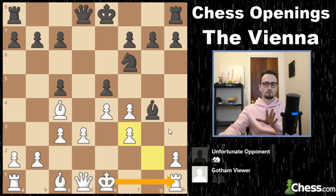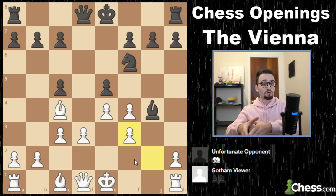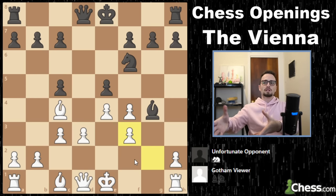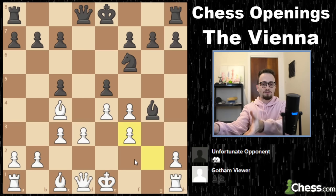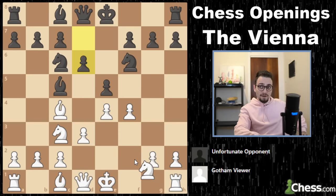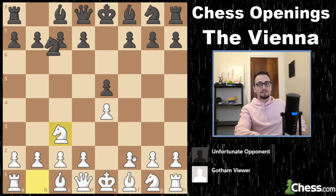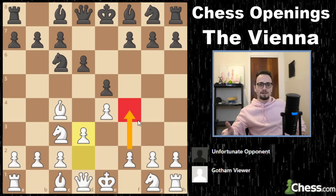There are other move orders in e4, e5 — you might face something like an early d6. Against that, just go d3 and f4. Just do your thing: d3 and f4, knight f3 after that, delay knight f3, castle — you'll be in good shape.